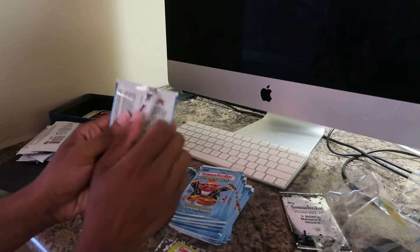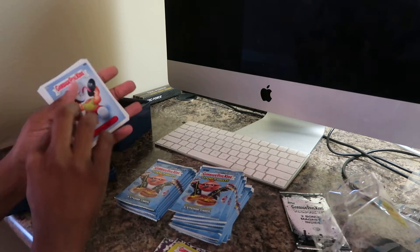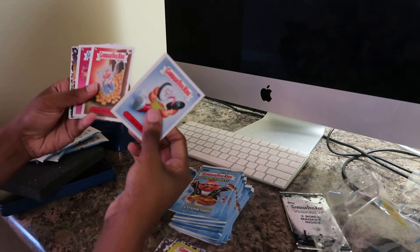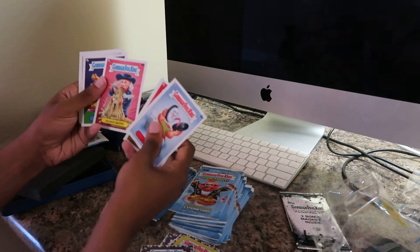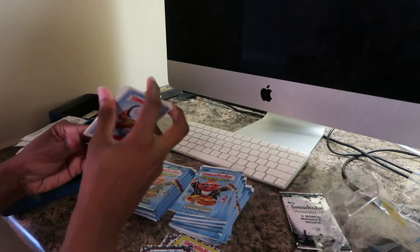I'm trying to open these up fast because I have 24 packs. We have an Oreo, Prize Presley, Vegan Tegan, Junketarian John — put that to the side — Quaker Quinn, Insect Isaac, Melting Miles, and Ogre Etta.